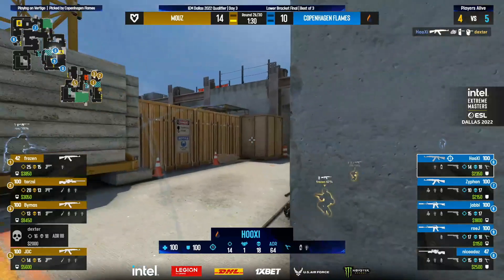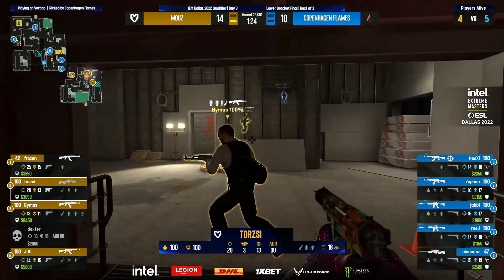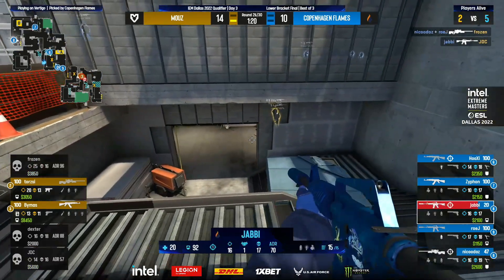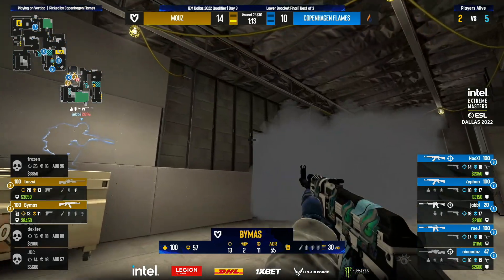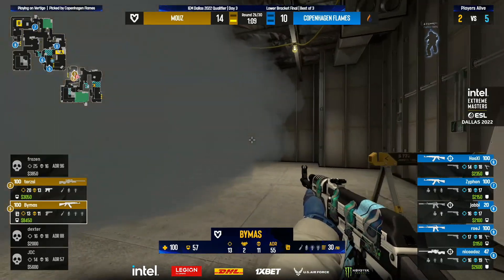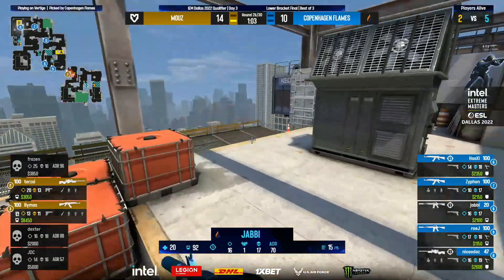Torchi misses the shot — plenty of fire for days, making this a really difficult prospect for Copenhagen Flames. Roy is trying to make it easier — goes for the spray, fair bit of damage onto Frozen. Nikados spams through the wall and finds Dexter — great opening kill. He doesn't even need to activate yet because these two players are picking up the bomb and considering B. With Yabby taking down JDC, this becomes really difficult. Frozen on the lurk towards A goes down as well. BeMas and Torchi left alone in a 2v5.